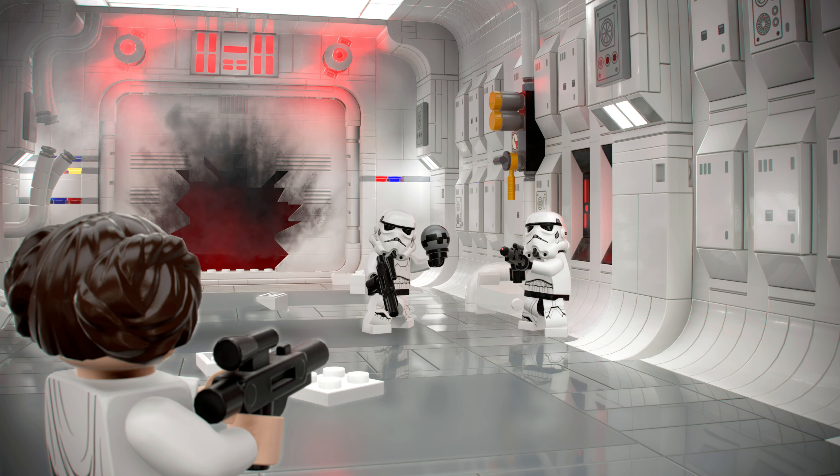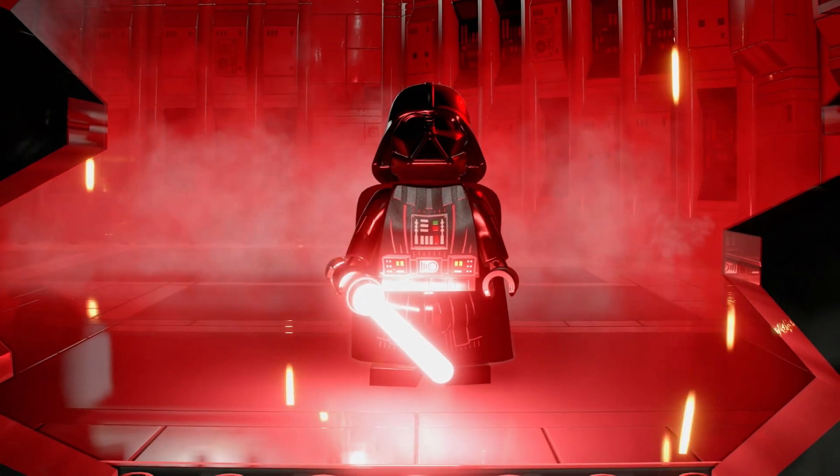This next screenshot is very interesting — here we can see Princess Leia aboard the Tantive IV as she takes on two stormtroopers, each armed with blasters, while the one on the left is also holding a thermal detonator. The biggest thing to point out here is that big hole in the door, specifically the red lighting behind it, which is exactly the same as the shot of Darth Vader from the latest trailer.